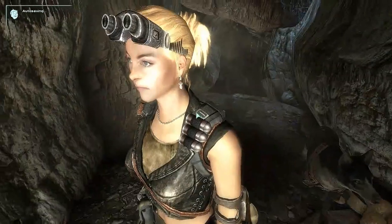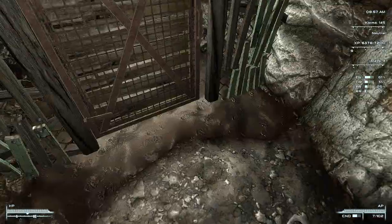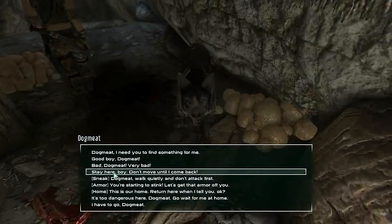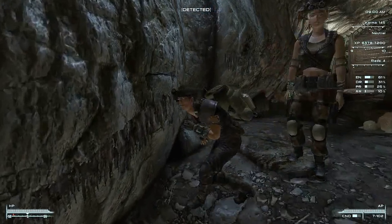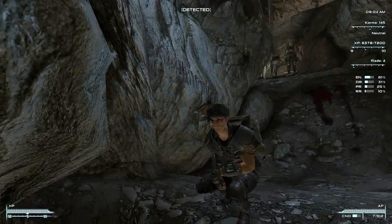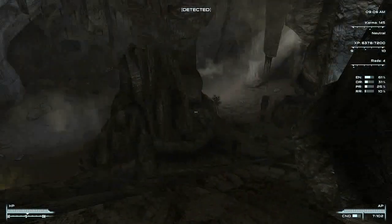Now into the Deathclaw Sanctuary we go. I'm not exploring this place all the way. Lucy, I need you to wait here. Same with you, Dogmeat. Stay here. I bet you anything they both follow me anyway, even though I've told them not to. Dogmeat's gonna — he always does, he's thick. Yep, Dogmeat's still come in like the div he is.